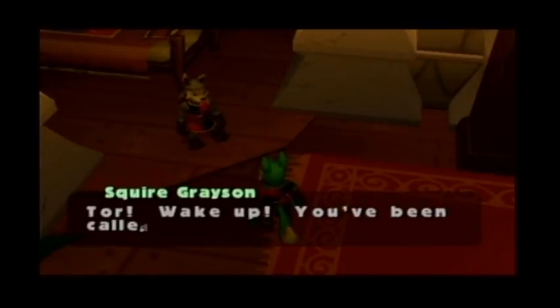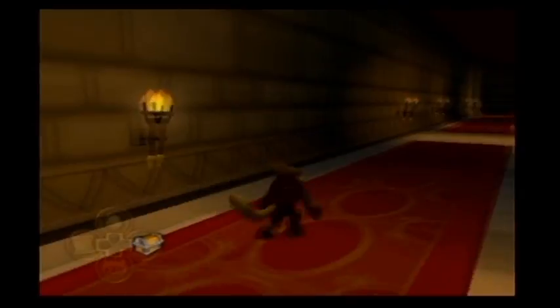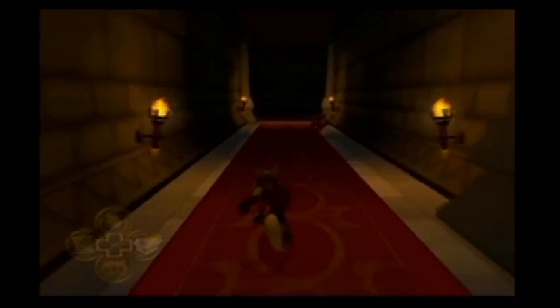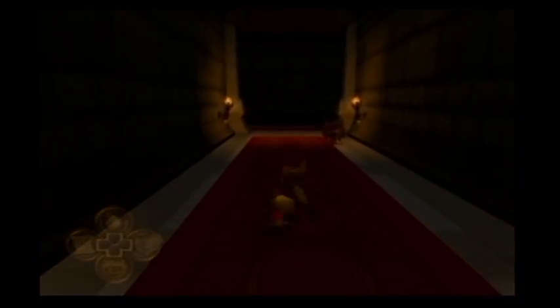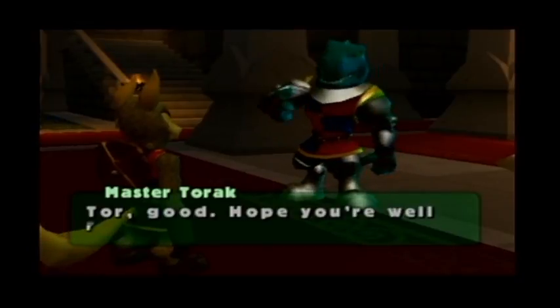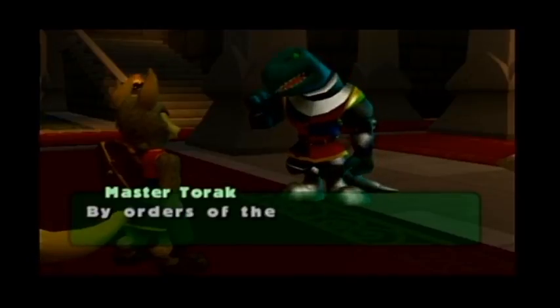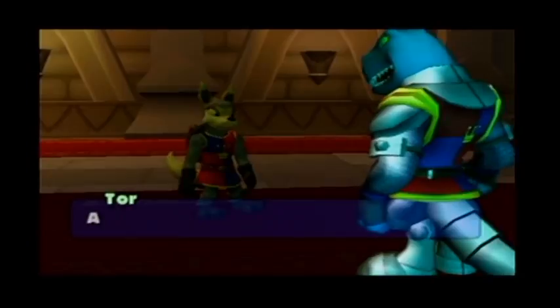We're ever going to meet the second character? Yes, soon — basically after this mission. We have to go see Master Torek. Speak to Sir Torek — he appeared out of the ground. He looks like he's gonna give me a big hug. By orders of the king, you have been assigned a royal mission.